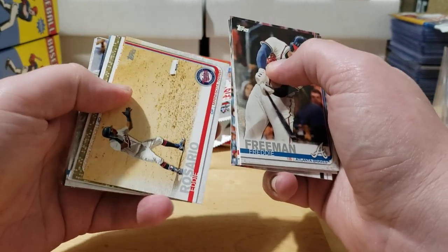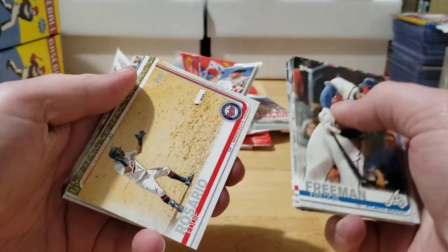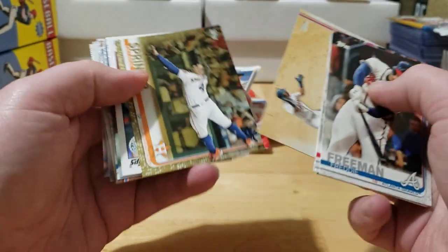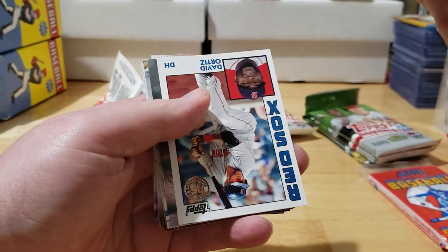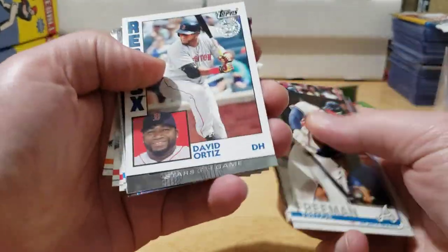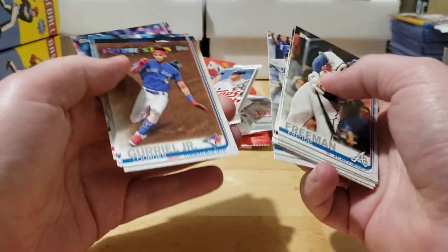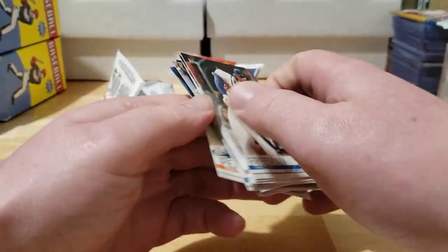Out of Series 2, we pulled a Rosario — and we got a gold parallel! Every time I saw this card in Chrome I always thought it was a gold parallel because it just shimmered gold. It's a George Springer numbered out of 2019 — number 714. Setting the gold parallel aside. Also David Ortiz, Louis Severino, a sweet-looking Griffey Jr., Duffy, Edwin Diaz, Odorizzi, and Flaherty.